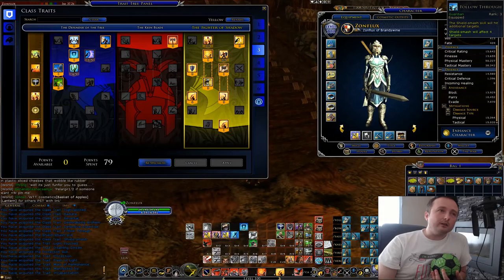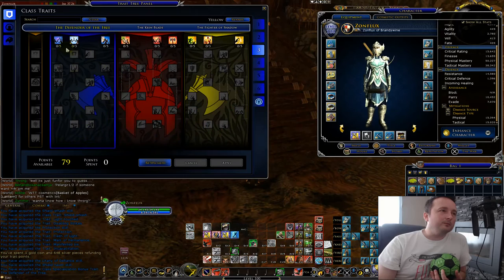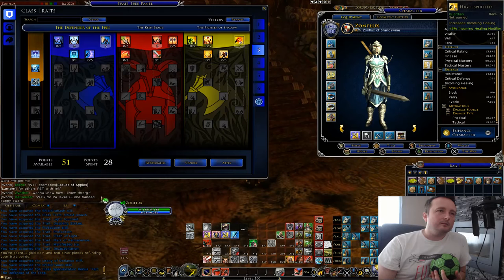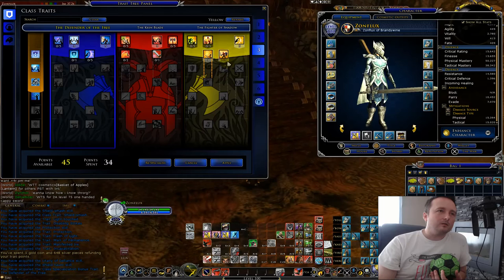So we'll go in blue: tireless defender, blocks, I'm going to want parries, high spirited for the incoming healing, war chant.